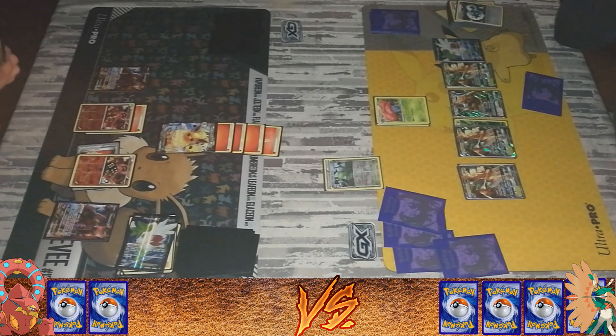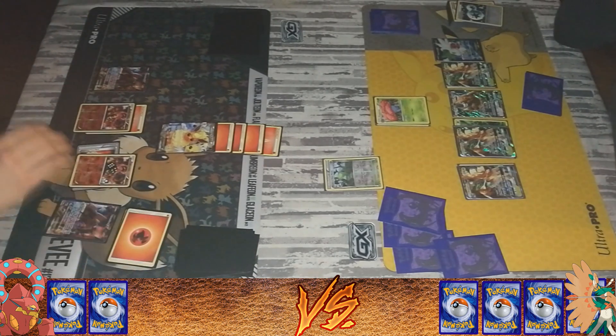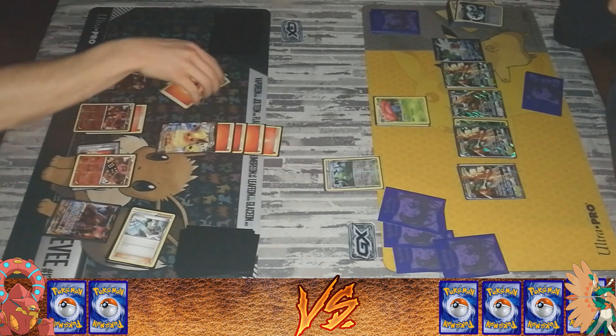The play looks really awesome, all those full arts in play. Well, Tauros isn't the full art. Yeah, I know, but I think it's weird that the new GXs come with a regular art and a full art. The regular art also looks like a full art, which is weird. So now you're using the Fisherman, getting energies back from your discard into your hand.